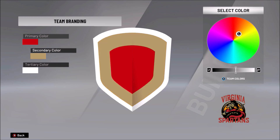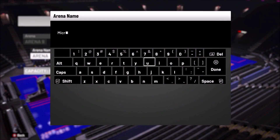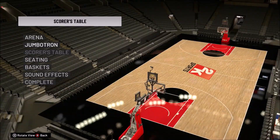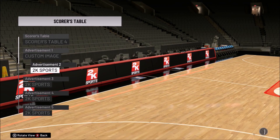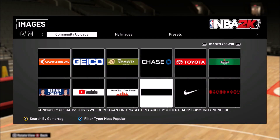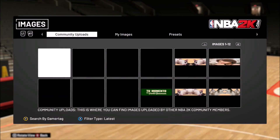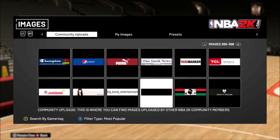I was trying to go for an old school ABA team, but I decided not to even attempt it — it just didn't work. And then uploading the logos to NBA 2K20 was so difficult. It can't load the logos properly; you've got to refresh it like a thousand times. It took me so long just to upload these logos — it was ridiculous. But this is an expansion team.